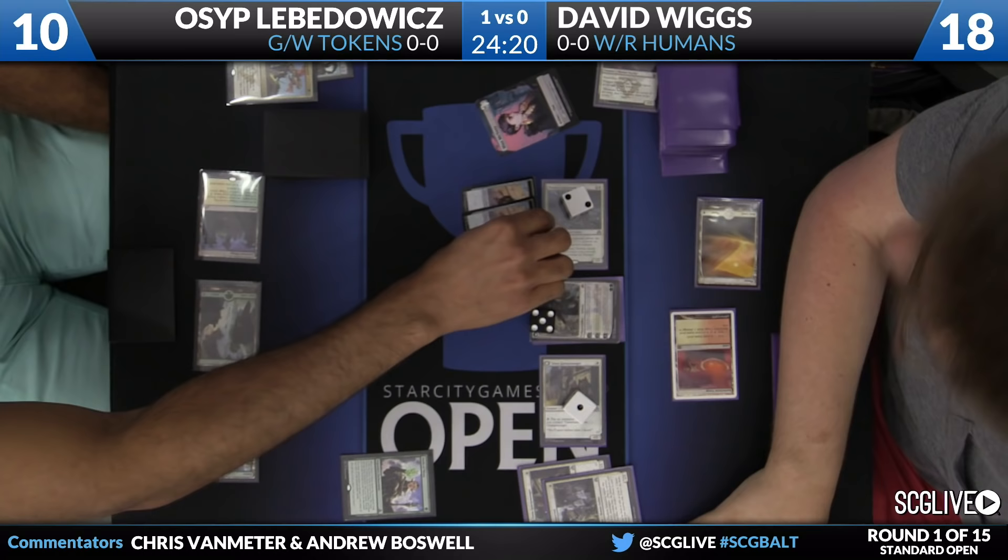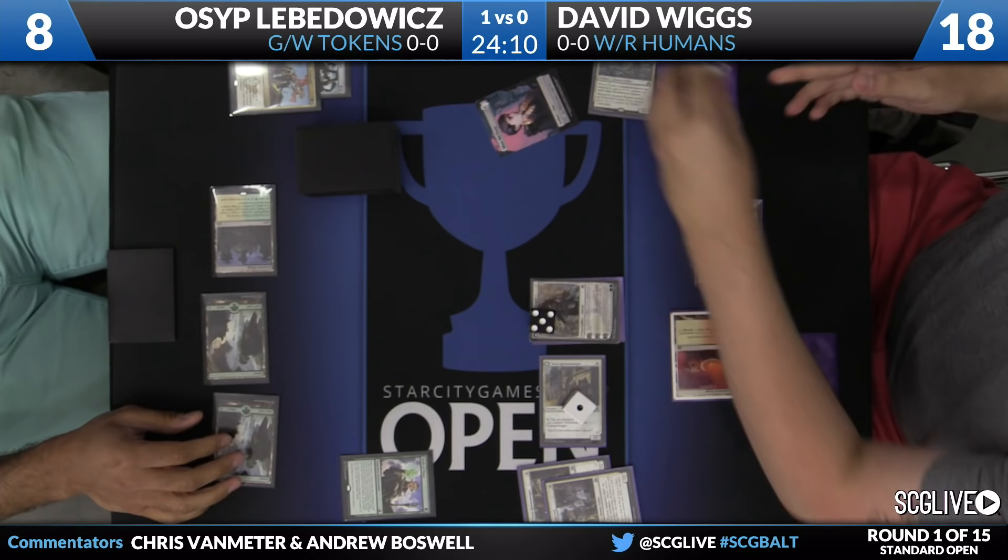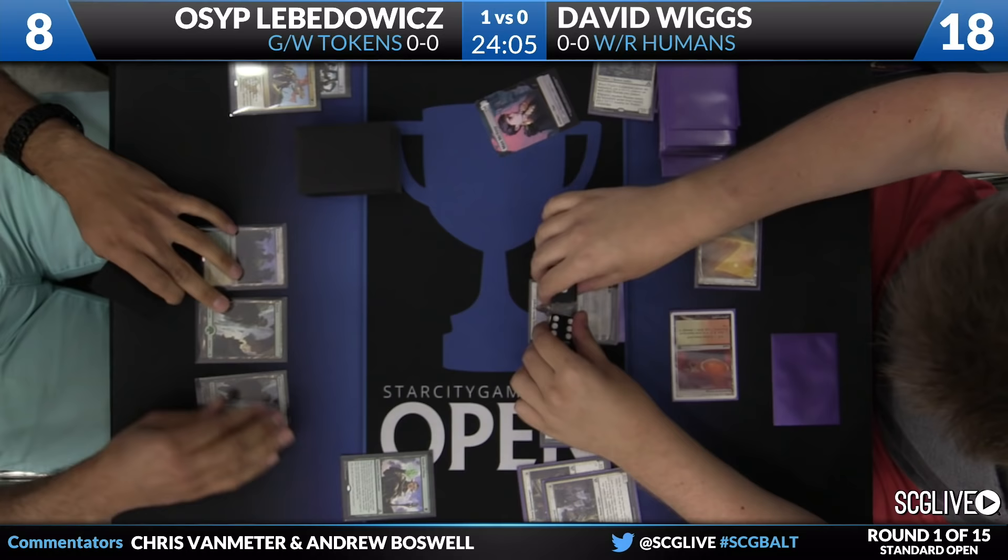It doesn't look like Osep has any Planar Outburst, so Tragic Arrogance is going to be his big catch-up card. With David having that Gideon already transformed into a Planeswalker, there's a lot of risk of still leaving him with some good things once Tragic Arrogance resolves.